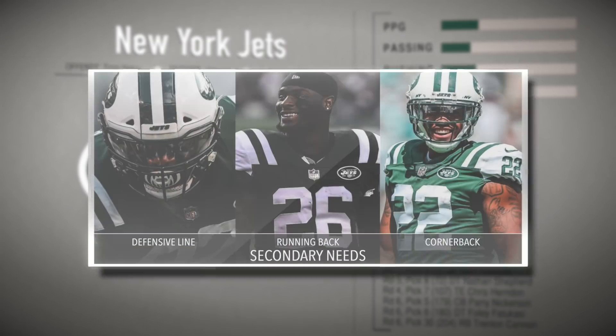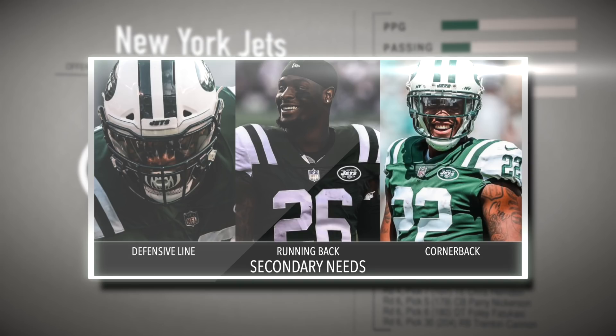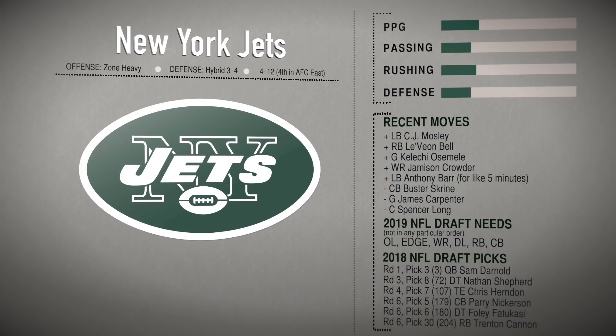The next three needs are secondary. Defensive line depends on the transition from the 3-4 to the 4-3 under Greg Williams, so drafting scheme-specific players too early may not make sense. Running back is a secondary need because Le'Veon Bell has had injuries and is an older back — the Steelers didn't want to pay him, and there are rumors he was out of shape. Cornerback is the final secondary need since Greg Williams's scheme relies on front-seven pressure and the cornerback class is plentiful.